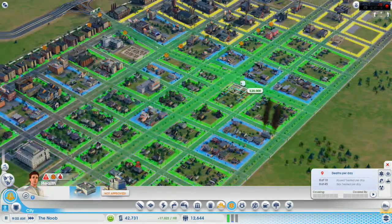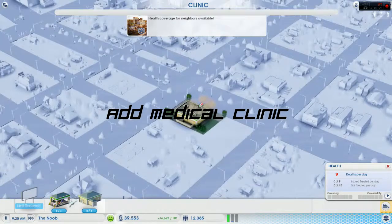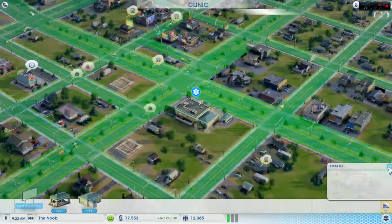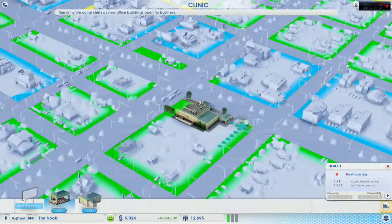For now we don't have any medical clinic yet, so we're going to go ahead and put up a medical clinic and upgrade it a little bit as well. That should keep our sims happy. You'll notice I was having problems with some sick sims — you can see that right now by all those unhappy orange colored faces blinking around the map.